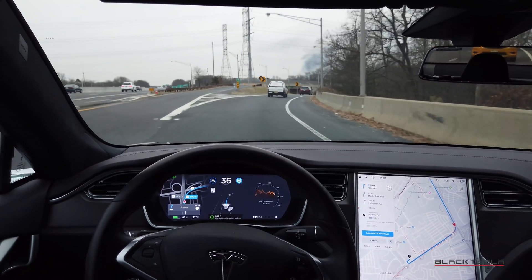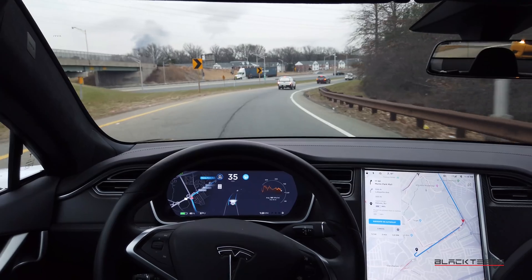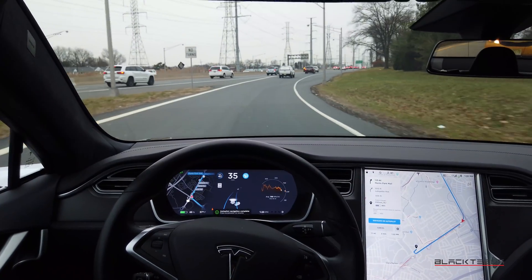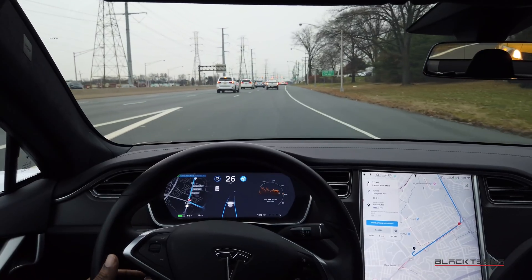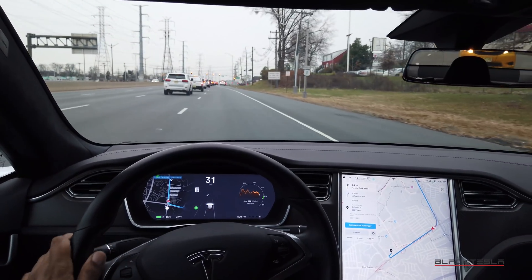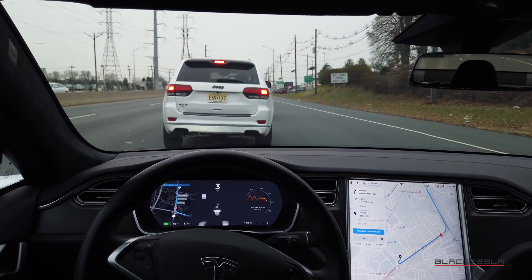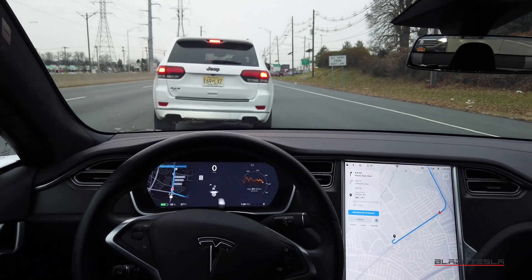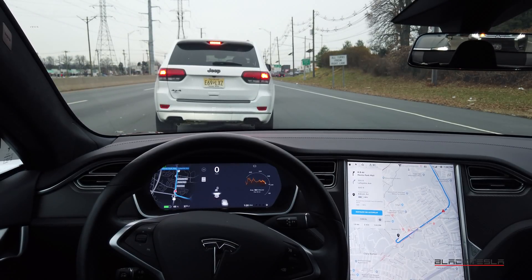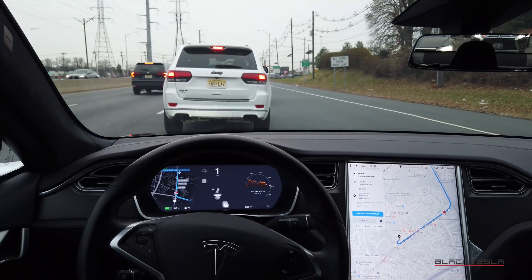Alright, autopilot — navigate on autopilot — is ending, switching back to regular autopilot for the off-ramp, and then I can take over. So that's pretty much it — that's the state of autopilot currently on 2019.40.2.1. It's not going to do anything useful here, so I'll go ahead and take over. Let me know your thoughts in the comments and your experience with this latest version. I think it's very rock solid, with room for improvement through the neural net and incremental software updates. Until next time, enjoy your day, enjoy your Tesla.